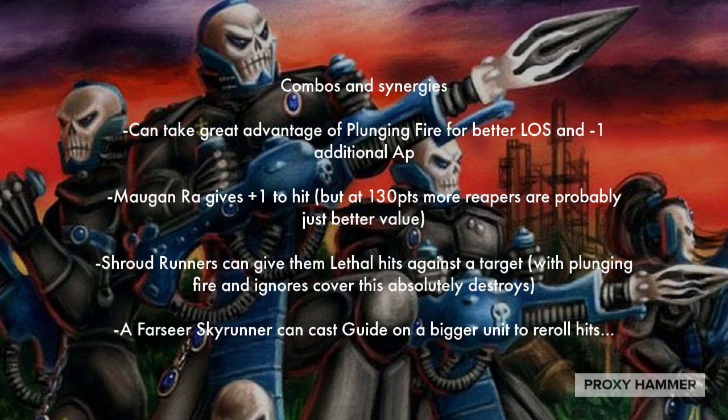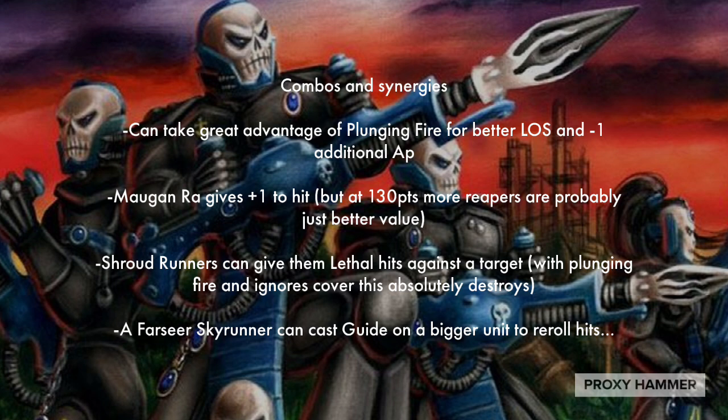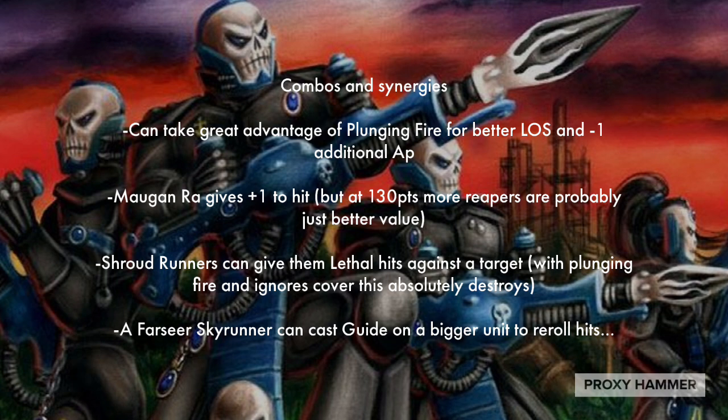Maugun Ra gives plus 1 to hit, but at 130 points more Reapers are probably just better value for the cost. Maugun Ra is one of the more expensive Phoenix Lords, and he really only helps himself out and doesn't really help his squad too much. I think he's cool, I just don't think he benefits Dark Reapers that well by himself. Obviously he's a good shooter — 6 shots, Strength 7, AP-2 isn't terrible, especially when he's getting plus 1 to hit and wound against targets below half strength. But it just doesn't really synergize too well with the Dark Reaper unit he joins. If you do want to go for a big Death Star of 10 with Maugun Ra, that's totally fine — that can dish out some good damage — but probably more Dark Reapers would just be better. You can almost afford 10 more of them for the cost of Maugun Ra.